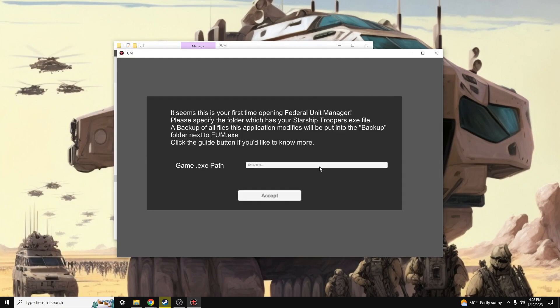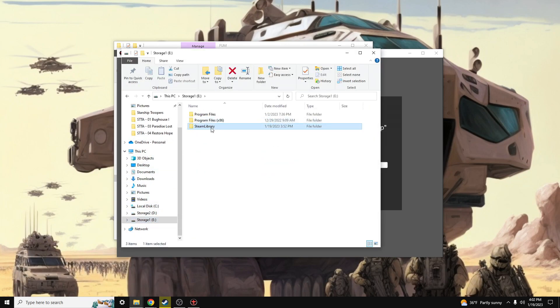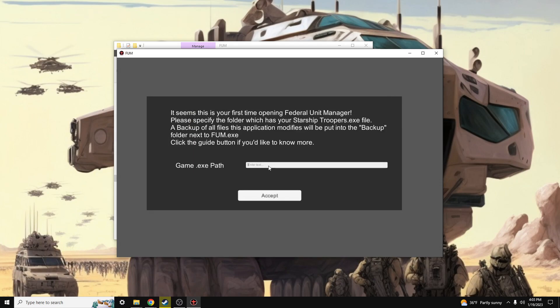Now we have our FUM tool loaded up. What we're going to do first is identify the game path. I'm going to do that by navigating to my Steam folder, and then find my folder with Starship Troopers.exe, which is this file right here. I'm going to copy this path and paste it right inside of this prompt.